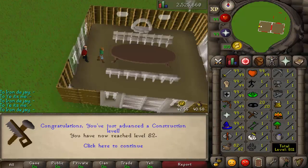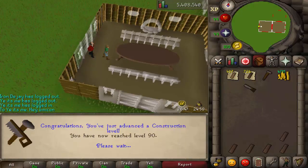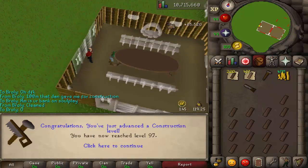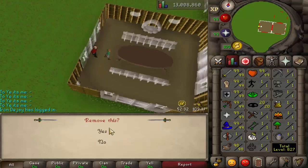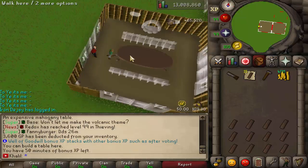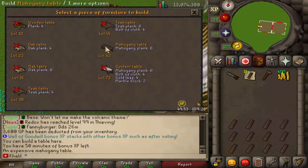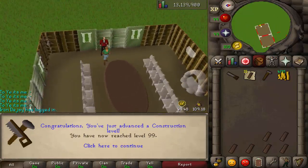It's going by 65k XP each one — not bad. Level 90, hey 94, 97, 98 — let's go! I think this is the last one till 99 construction, boys. Let's go! There you go — we are out here on the grind. Not bad.